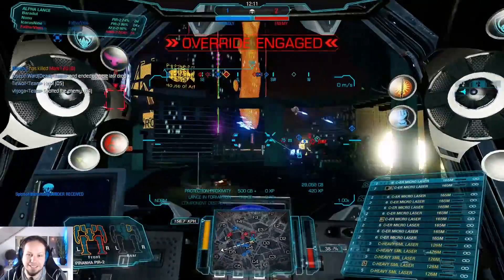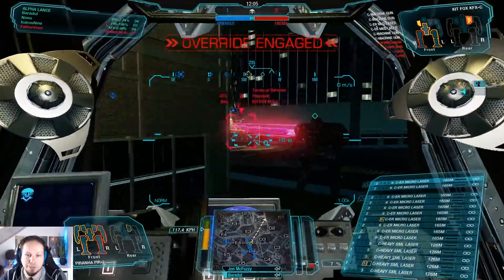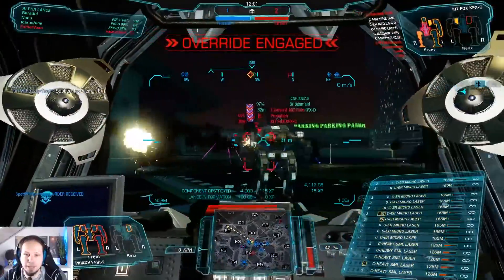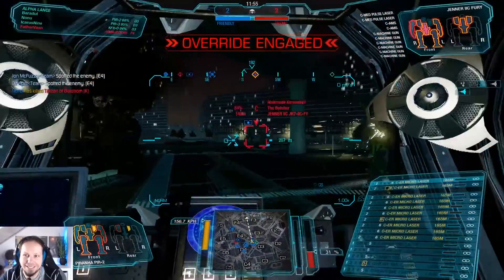Let's run. There's a light mech coming in. What is that? Is that something we can fight? Yeah, definitely. It's a Kit Fox. Let's get the Kit Fox. Solid damage there. I need another shot. Oh, he's dead! What a fight here, I like it.